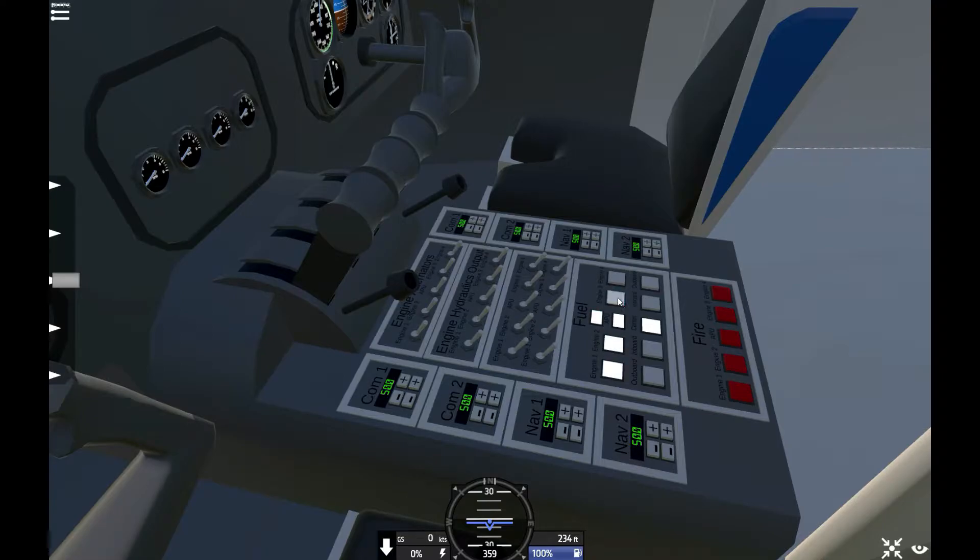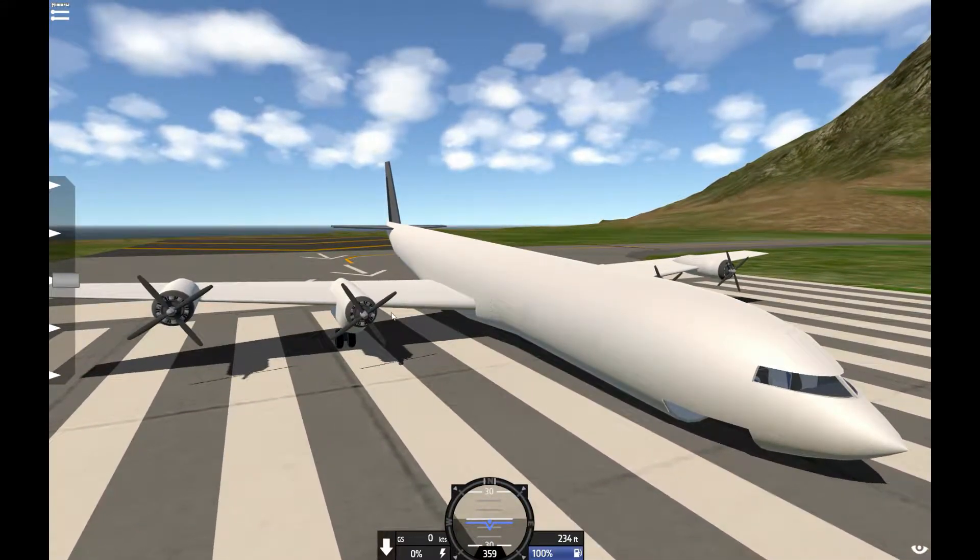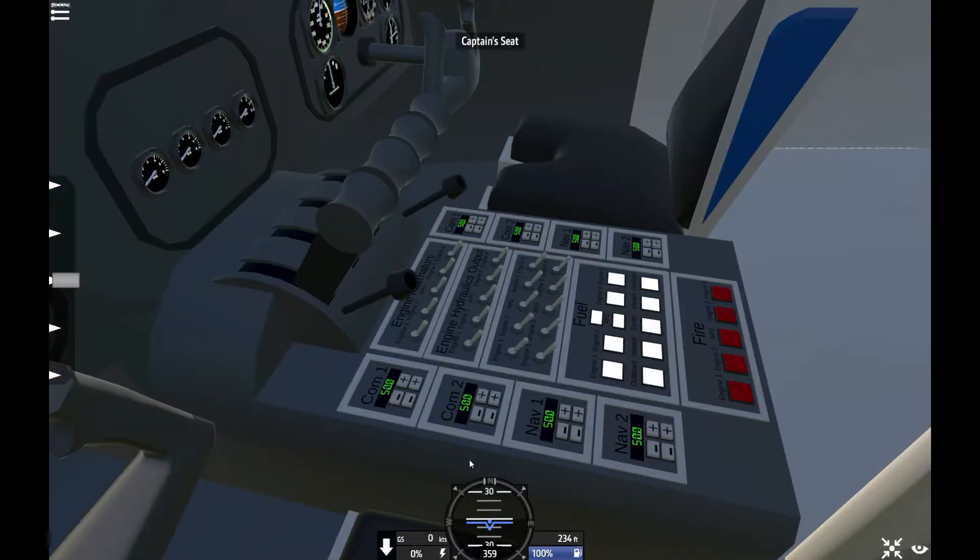I'm just going to set up the fuel tank pumps. These are the pumps that push fuel from the appropriate tank to the left outboard, left inboard, to anywhere in the plane — like these engines and the APU, which stands for Auxiliary Power Unit.